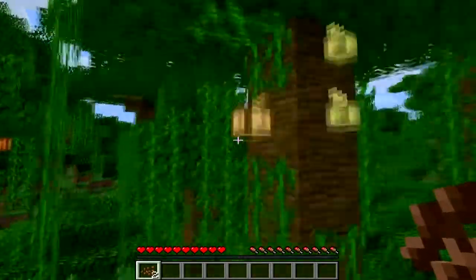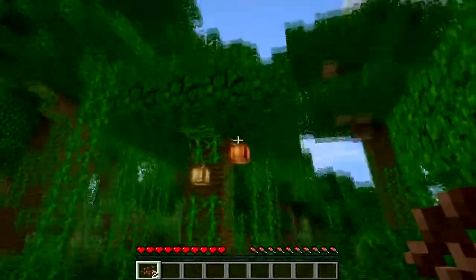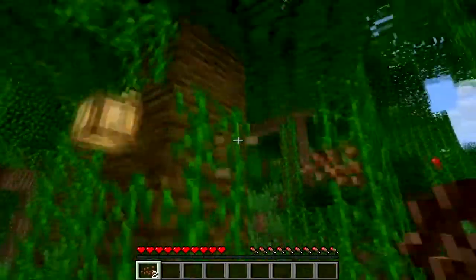Cocoa beans can now be planted and harvested on jungle logs. They yield when fully ripe about three cocoa beans on average.